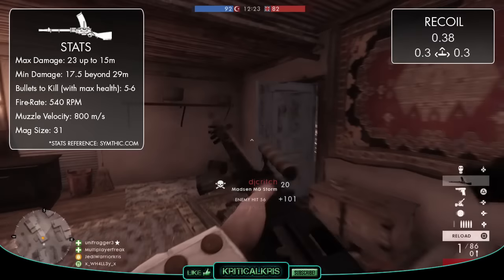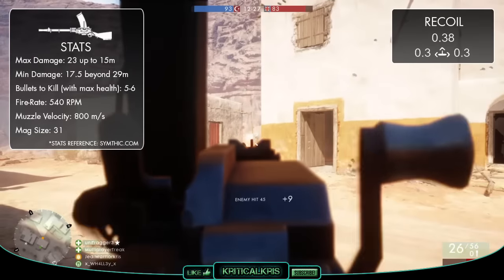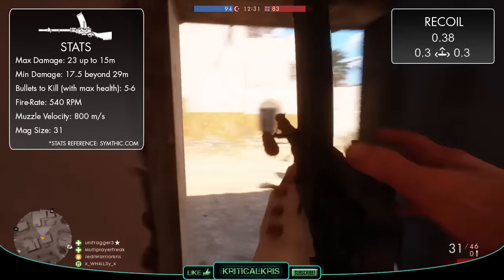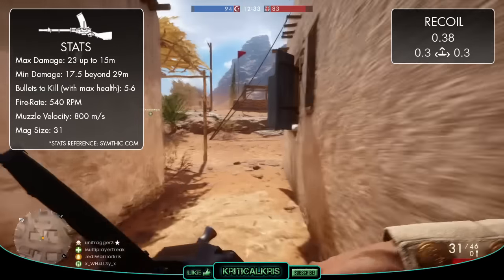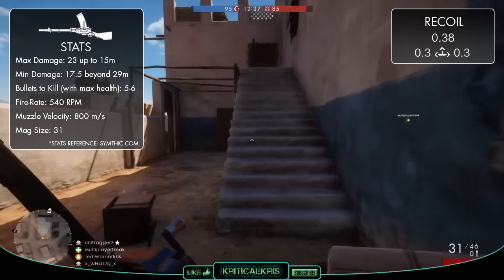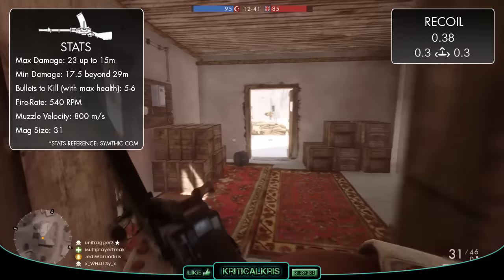These damage readings are exactly the same as the MG15, though one thing that the Madsen has over the MG15 is a slightly quicker rate of fire. Shooting at a speed of 540 RPM, the Madsen is the second fastest firing LMG out of the base game weapons, meaning you'll be able to get those bullets out of the barrel and onto your target quicker.